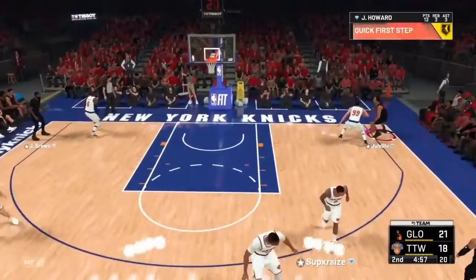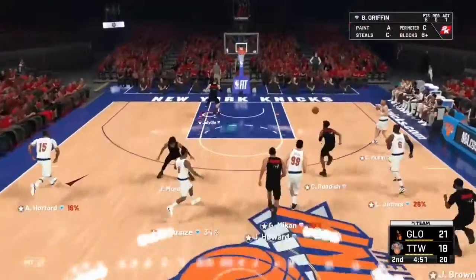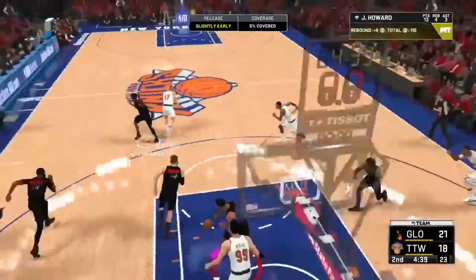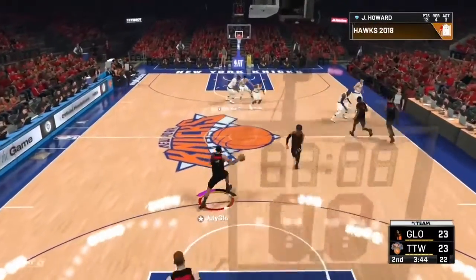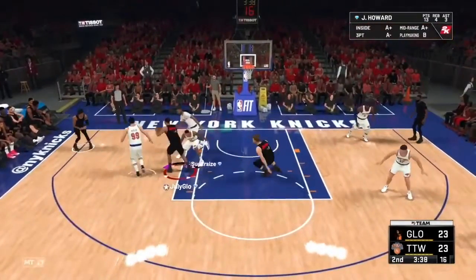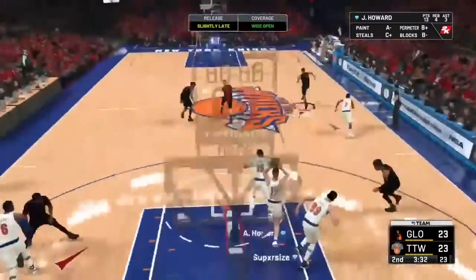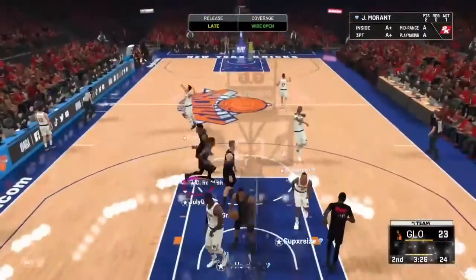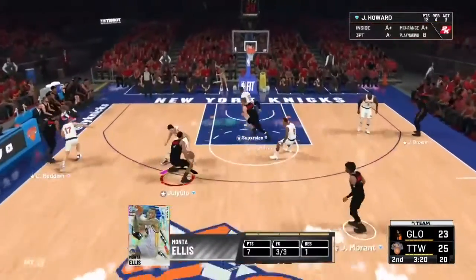We're gonna go straight to him — we're gonna go straight to Juan off route. Oh my god, I'm not gonna lie, I thought I was getting a contact dunk on George. Wow, board! Wow, he's really snagging everything. Oh my god, oh my god — it's just that shot, that shot is so tough. Get right back to him — get right back to him, snatch back.